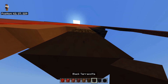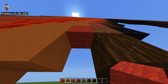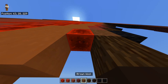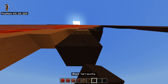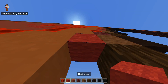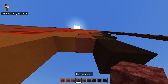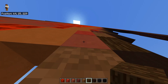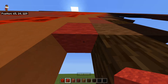Then place a black terracotta below that. To the left of this brown wool you're going to place a redstone block — that's the red stone block, not red wool — then place a netherrack below that with a brown wool, a spruce log and a black terracotta. To the left of the brown wool you can place a red wool with a red terracotta below it, then a brown wool, a spruce log. Then to the left of this brown wool you're going to place a red wool with a netherrack below it.